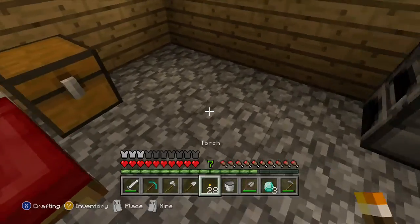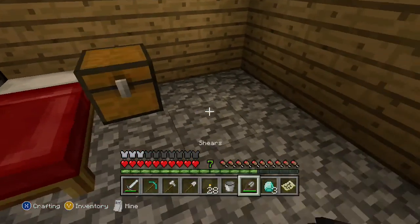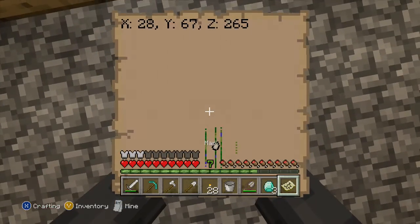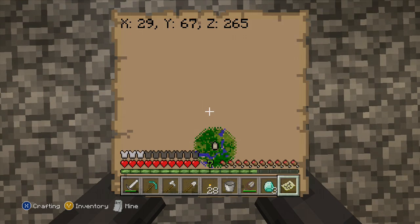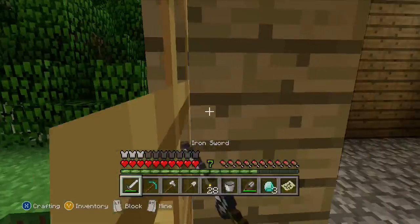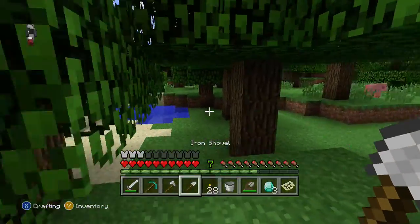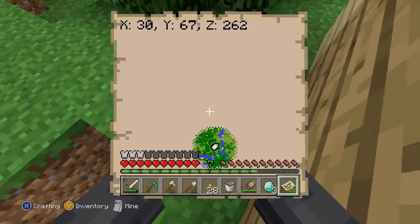Do I have the map on me — or do I just have no map at all? There's a map. Where am I on the map? I haven't actually used this map. First thing I've got to do is remember where we are on the map. Okay, so we're like right here.